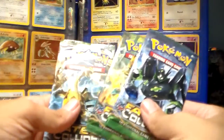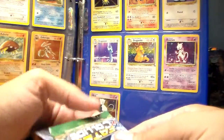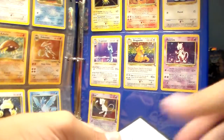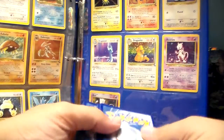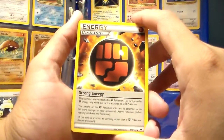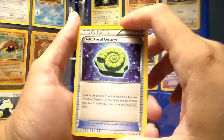We'll open up the Fates Collide — the Zygarde first. Hopefully our luck will get a little better after that pack we just opened, because that was not very good. Here is the code card. Still looking for that break. And here we go — Strong Energy, Sencino, Helix Fossil Omanyte.